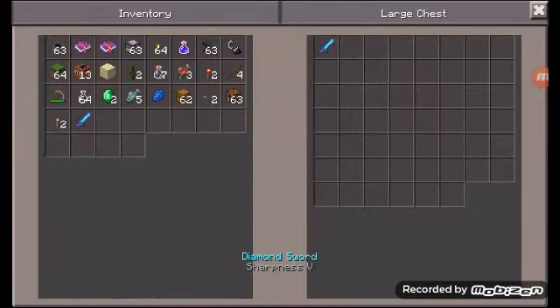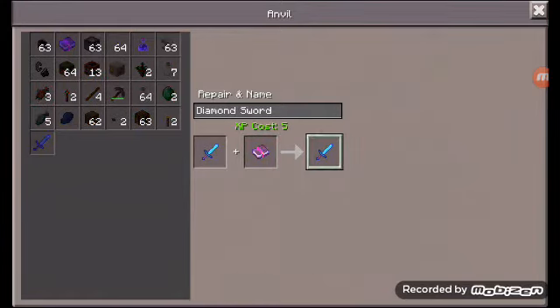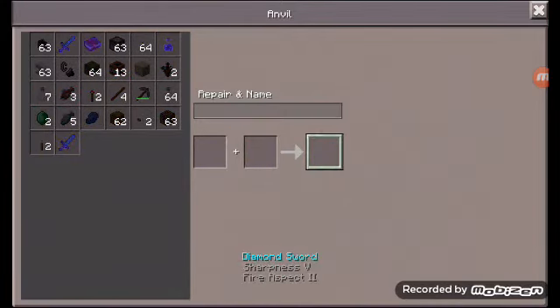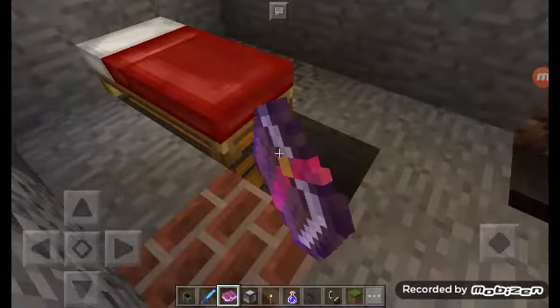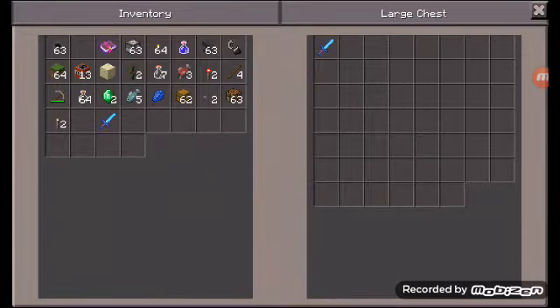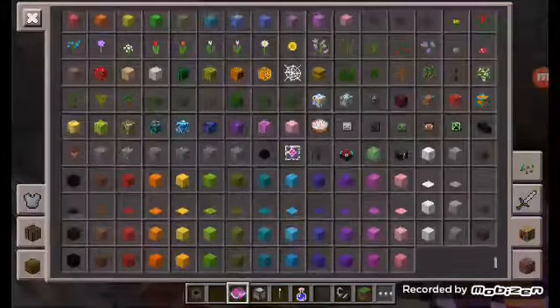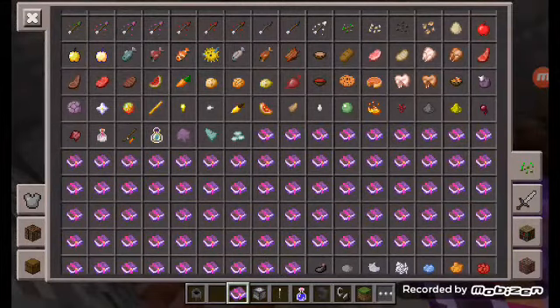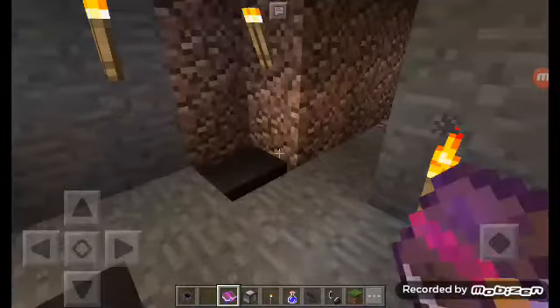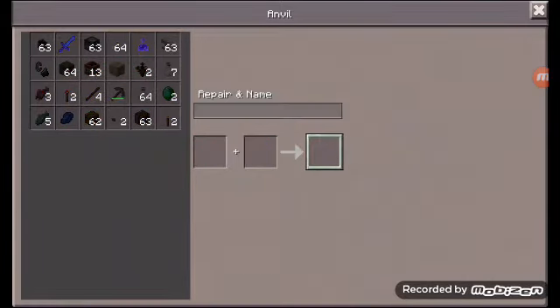I'm gonna check one of my swords - bolt sword actually. I hope we can enchant this thing. I have a sword with Sharpness 5. Fire Aspect 2 - there we go! Fire Aspect 2. There we go, got that one.